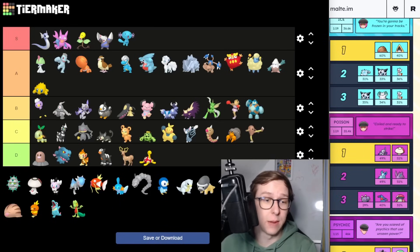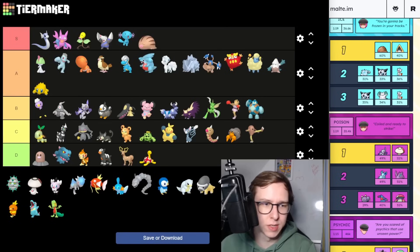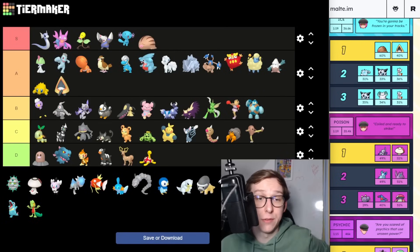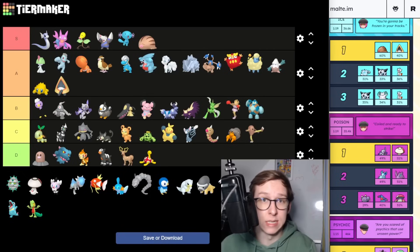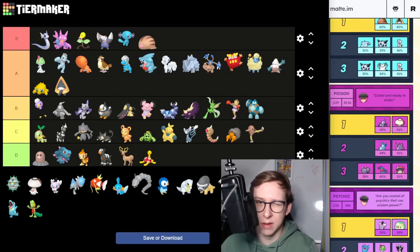For Ice type Pokemon we have Snorunt and Swinub. Swinub is an S tier pick for sure, and Snorunt is going to be A tier for me. Swinub is very great for Raids plus also great for the Master League, especially as a Shadow — a very interesting Pokemon. Though I think the normal variant is actually a little bit better in the Master League than Shadow Mamoswine, because it can take the hits from Dialga a bit better.